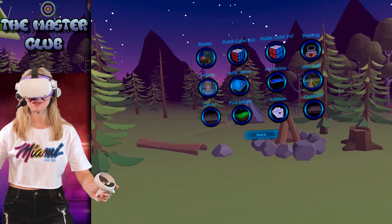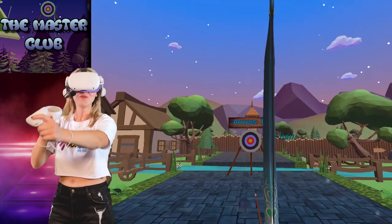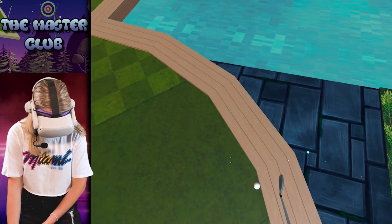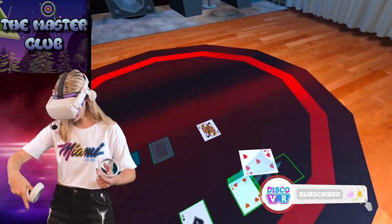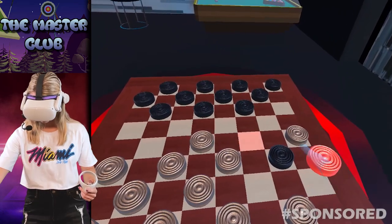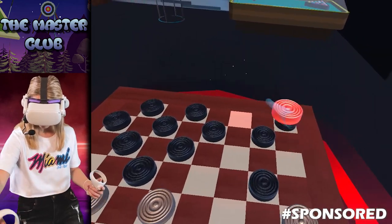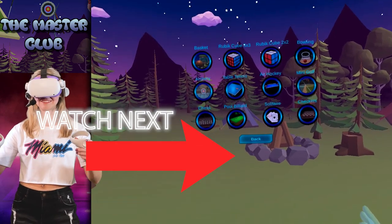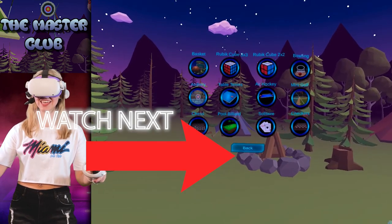And that is all the games that you can play in the Master Club. I definitely had some favorites here. The archery was really fun, air hockey has amazing physics, bowling was pretty entertaining, and mini golf was so fun — even though I wish I could apply less force to let the ball roll. I never thought that you could play solitaire in VR, but apparently you can and that's quite fun. Checkers was also one of the most polished games in this set — as long as you remember how to play it, you'll have a lot of good time. Let me know which game from this set you would like to try. Remember to give this video a like and subscribe to Disco VR if you enjoyed this video. Thank you so much for watching and see you next time.